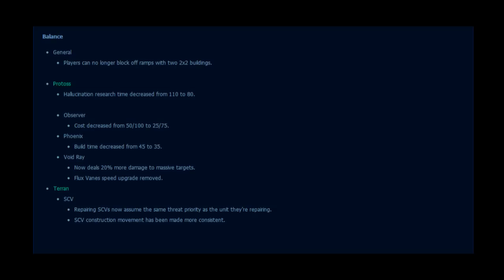Now, in regards to the balance changes, the following did take place. As far as general changes, players can no longer block off ramps with 2x2 buildings. For Protoss, Hallucination Research Time has been decreased from 110 to 80. The Observer cost was decreased from 50 and 100 to 25 and 75. Phoenix build time decreased from 45 to 35. And the Void Ray now deals 20% more damage to massive units, but unfortunately the Flux Vane speed upgrade was removed.